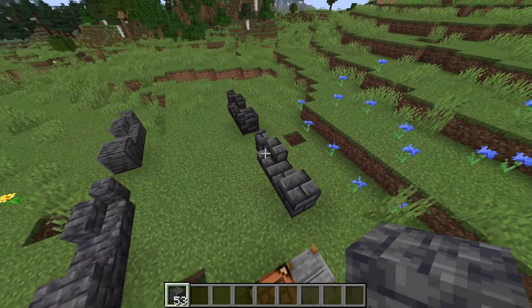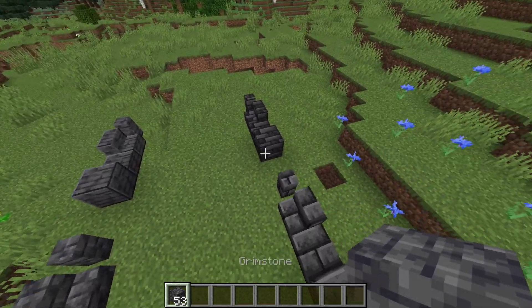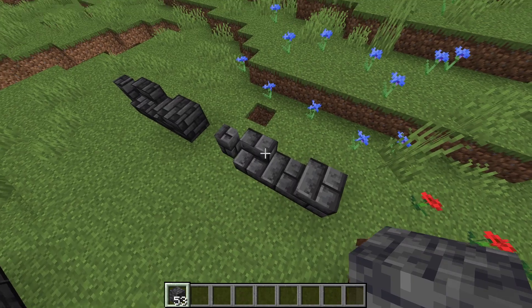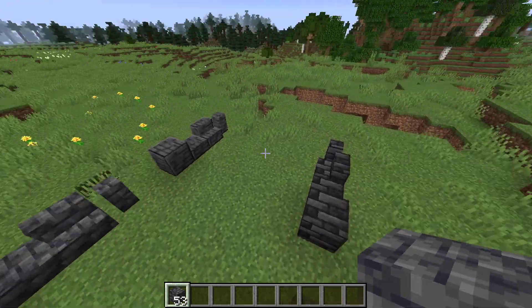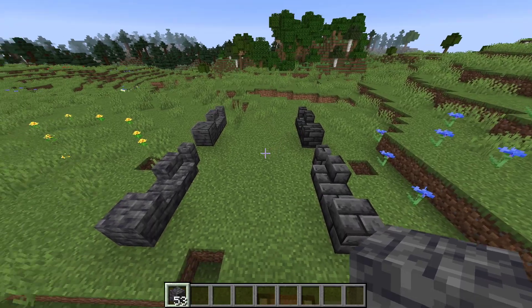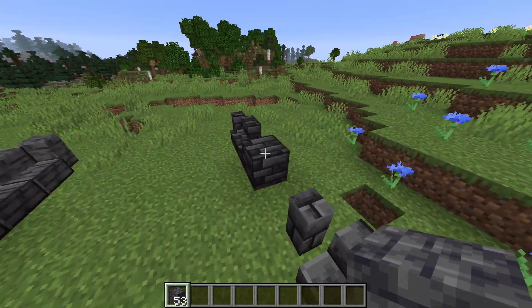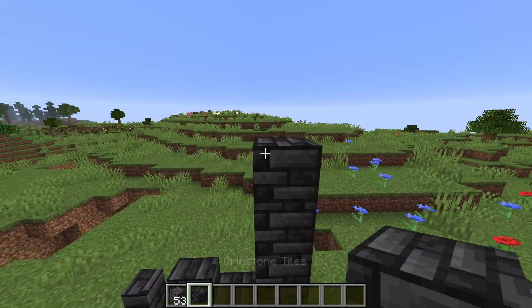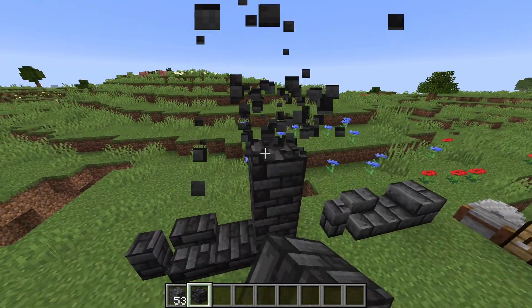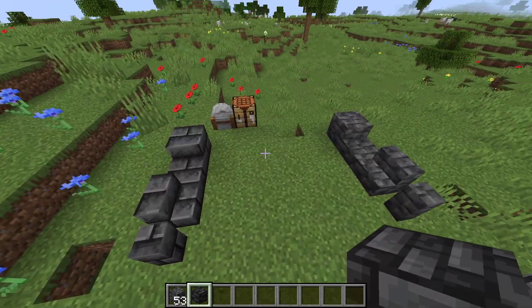First things first, there are 16 new blocks added to the game and this is Grimstone as well as 3 different variants, as well as a slab, stair, and wall that go along with each of those variants. I gotta say guys, this is a really really nice texture. Very happy with how this looks. This one specifically just looks amazing. We don't really have a texture or color combination like this yet so this is a huge addition to the game.